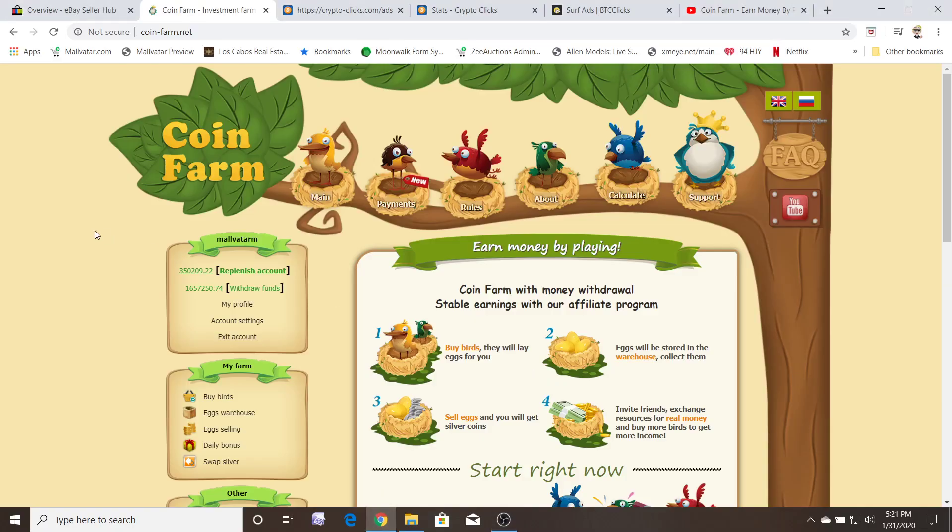Hey guys, it's your boy Crispy Bacon. I'm here to do a quick overview of Coin Farm. It is a website where you can earn passive income on the side by collecting eggs and selling eggs, converting the sold eggs into silver coins, and then exchanging the silver coins into real money. It really is paying. There are a few interesting mechanics of the site which I will show you how to overcome and understand in this demo.